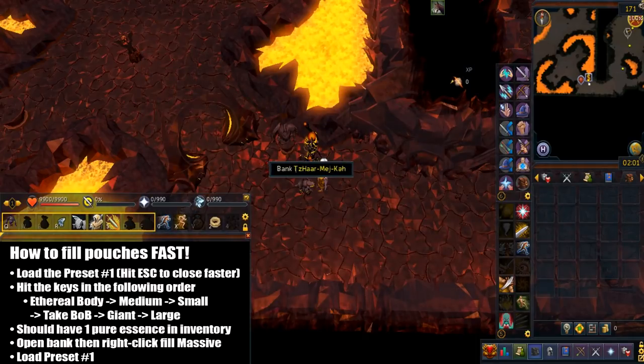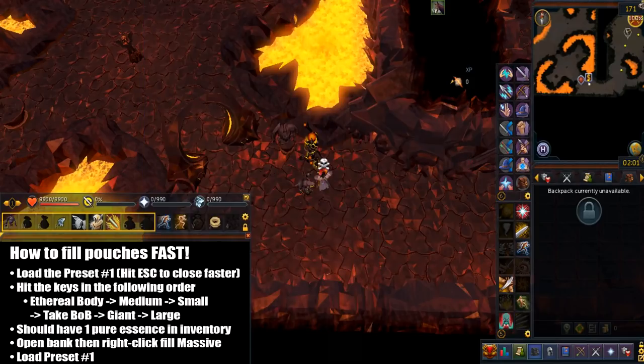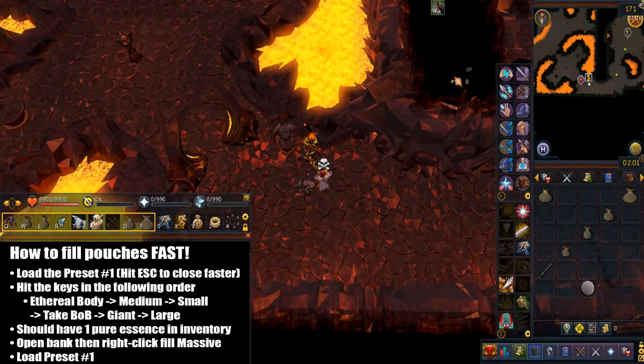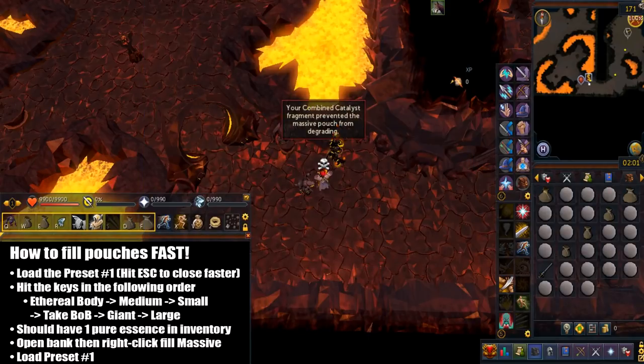To fill the pouches quickly, load preset number 1 and hit the escape key to close it faster. Hit the keys in the order mentioned above. At this point you should have exactly one Pure Essence remaining. If you don't, either the server didn't register your keybinds or you didn't press them. Open the bank again and right-click to fill the Massive Pouch. Finally, load preset number 1 again and start your trip.